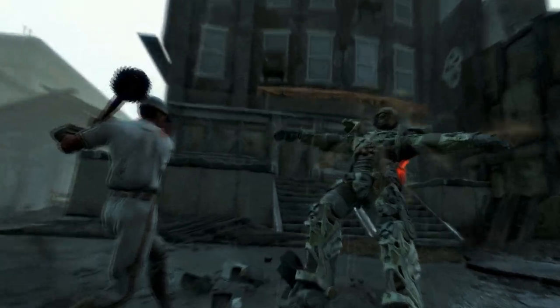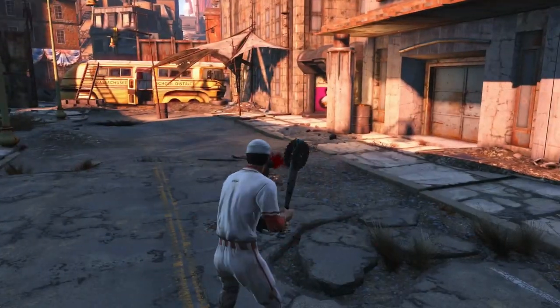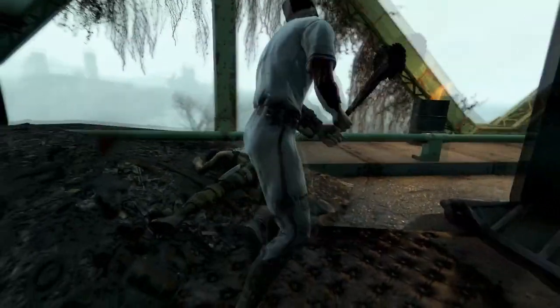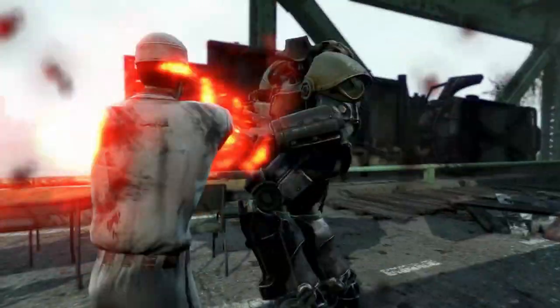This build won't be using any power armor, and to make him look his best, he won't be using any of the other baseball gear in the game. If you want to wear the blue batting helmet or the Diamond City gear, you can, but we recommend this aesthetic. We'll use Ballistic Weave, so don't worry about low resistances.